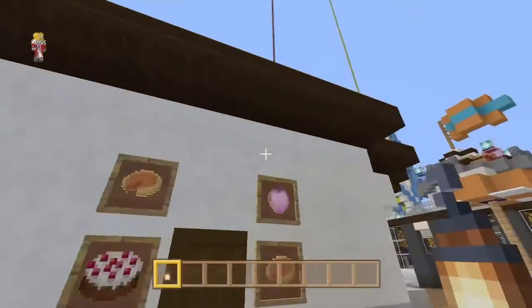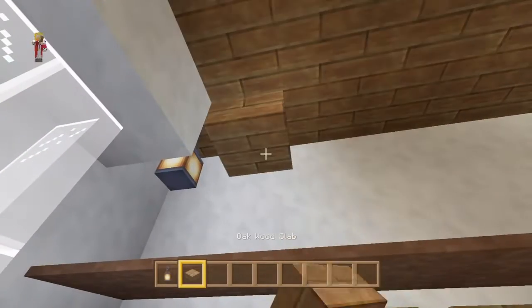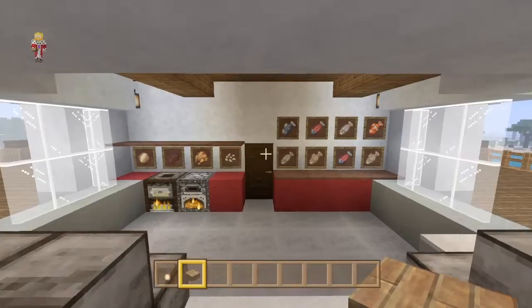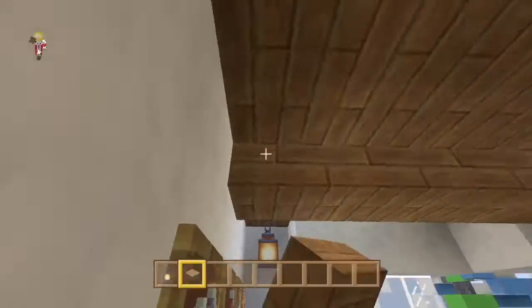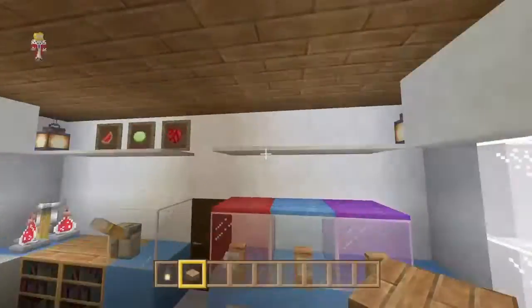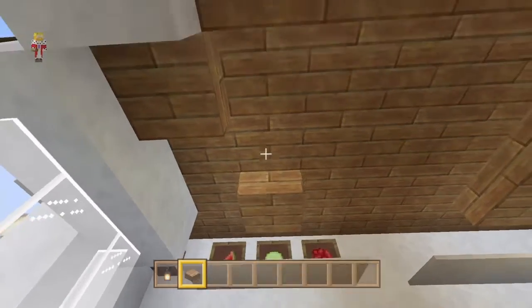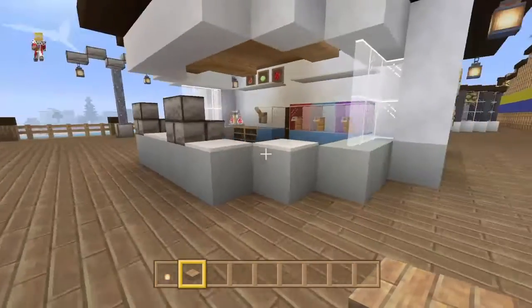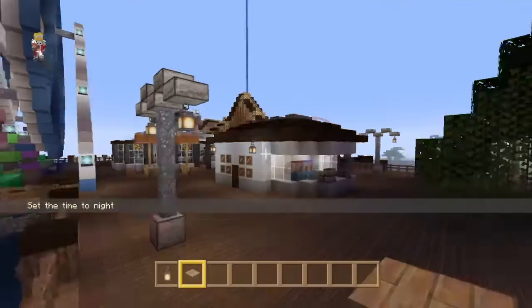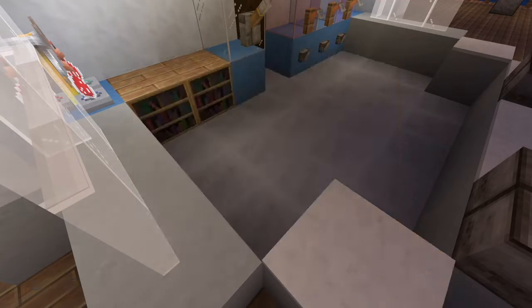That looks good, but I think this looks pretty flat — maybe add some detail on either side like that. That looks good. Alright guys, I think that's all I had planned. That looks pretty good. The villagers are gonna escape but who cares — we'll keep these villagers here. We'll have a couple of villagers. No baby ones — get out of here! Yeah that looks pretty cool.